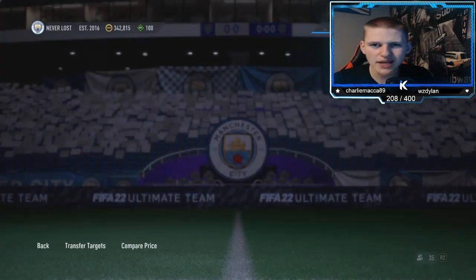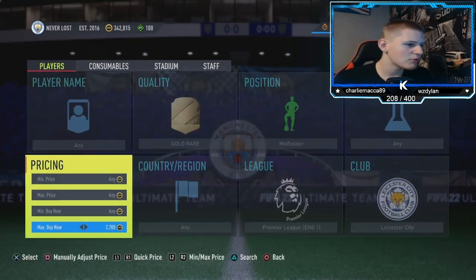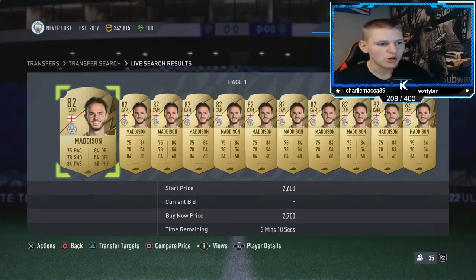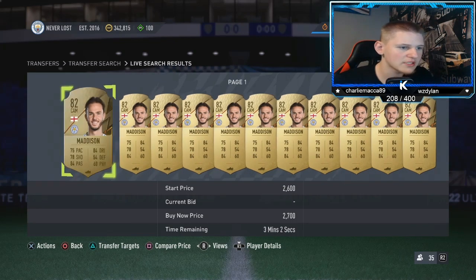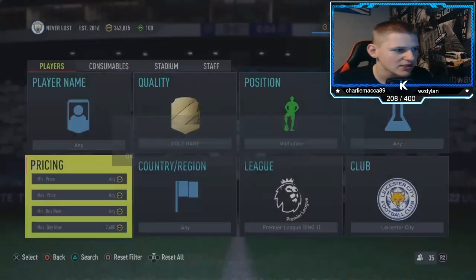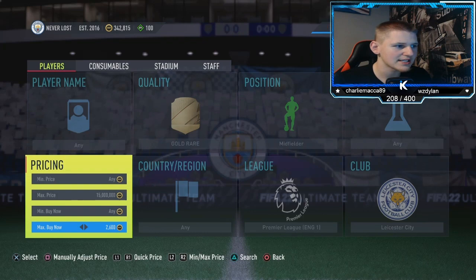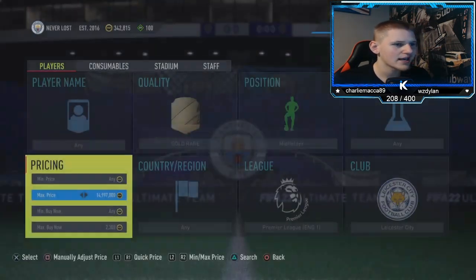People have been asking how to find the buy now. Basically, you need the time remaining at the bottom to be above 30 minutes. So if it shows something like three minutes five seconds, those won't sell — keep going down until you get either above half an hour or 'extinct'. For example, 2.6k showing extinct is fine.